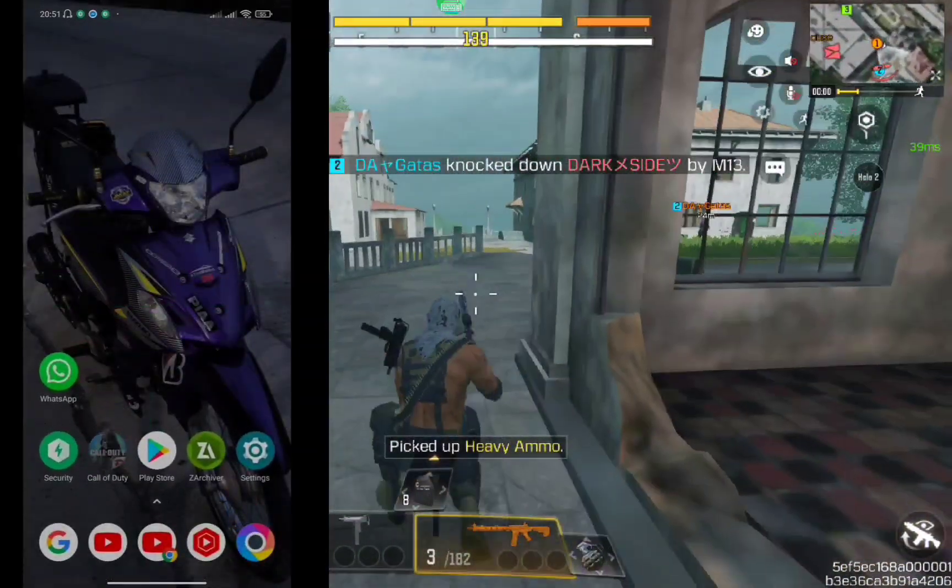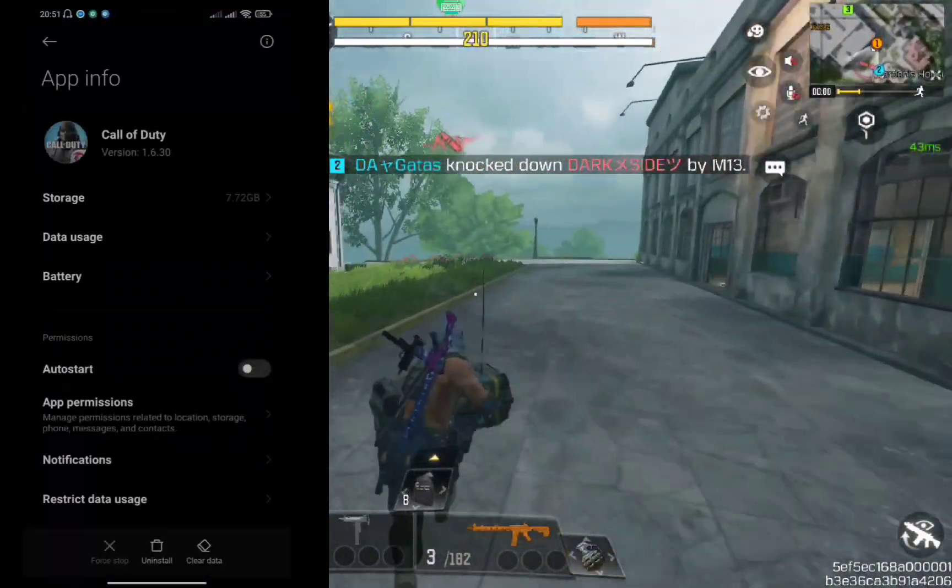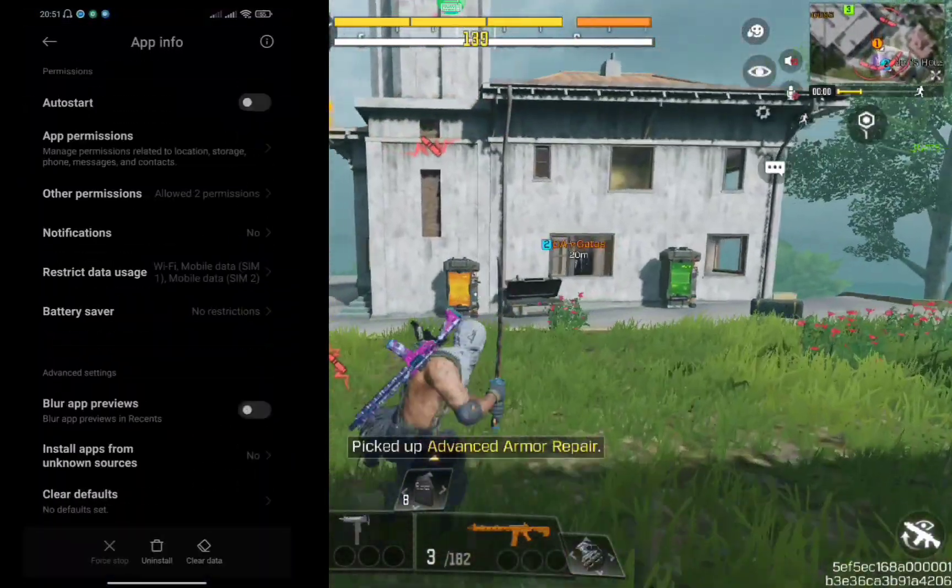I-long press ang Call of Duty app at pindutin ang App Info, at hanapin ang Clear Cache — isa rin kasi yan sa nagpapabigat ng iyong game.